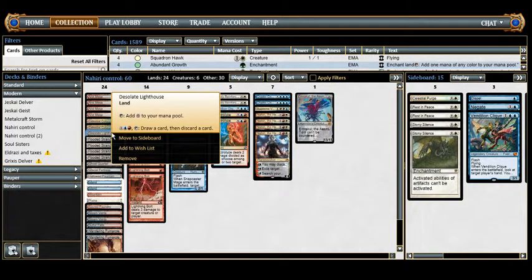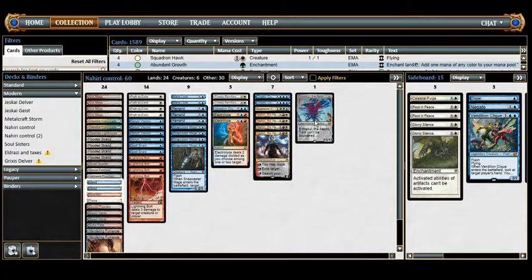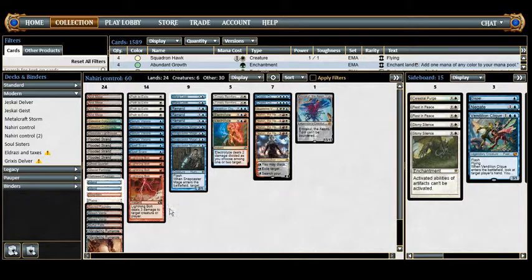Desolate Lighthouse taps for colorless but has an activated ability costing one generic, blue, and red to tap, draw a card, then discard a card. It's a good way to get rid of Emrakul out of our hand when we don't have Nahiri. If we're behind on board, drawing lands but needing spells, we can loot with the Lighthouse and potentially draw some action.